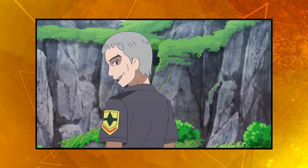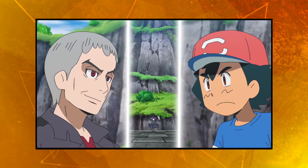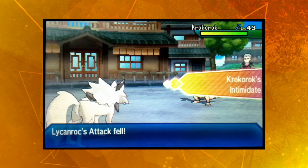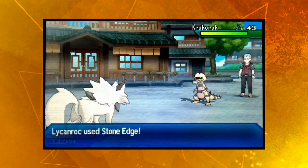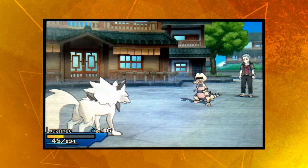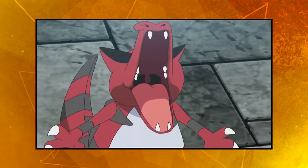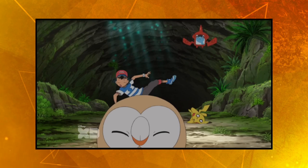That takes us into the Ula'ula Grand Trial against Nanu, and I'm not feeling overly confident. We only get to use Lycanroc against Nanu's trio, which seems unfair, but Ash pulled it off so maybe we can do something. Using Lycanroc to take down Sableye wasn't much of a problem, but Krokorok is up second, and with Intimidate's ability, we're pretty screwed. In the anime, Lycanroc uses Counter here for the first time, but the Midday form can't learn it — instead we've only got not-very-effective moves. We can finally use Stone Edge though. Anyway, Krokorok's Earthquake renders our lack of Counter moot, because we could never live that after taking a hit against Sableye. So yeah, another loss.